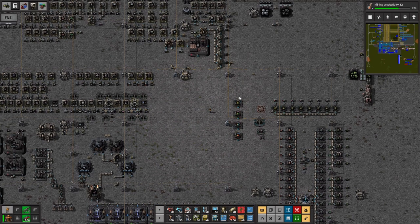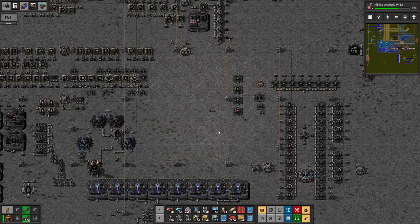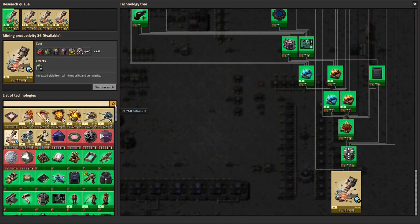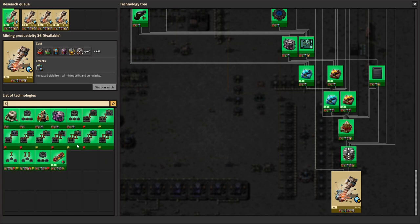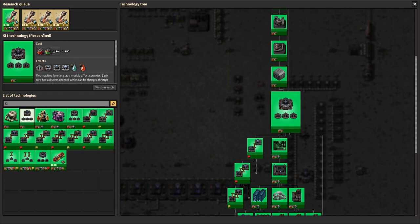The cores and the beacons work together. You're going to need to research to get the cores and to get the beacons. If you go up into the research menu and search for KI, I've researched everything so far that's available currently. It's the KiX ones that are interesting - these are the expensive ones.